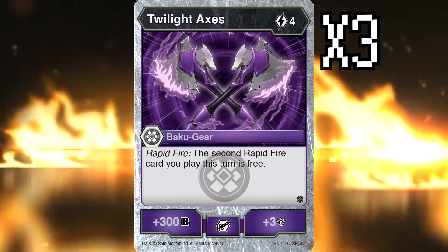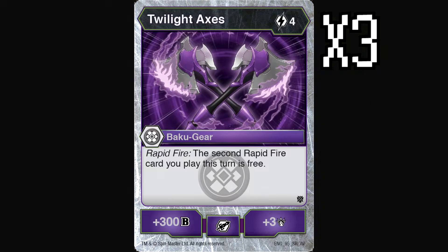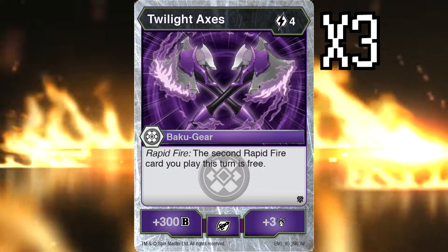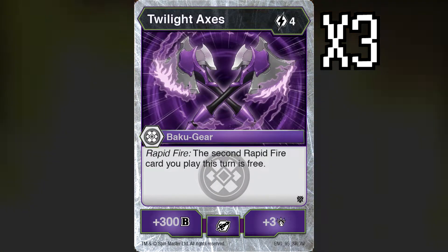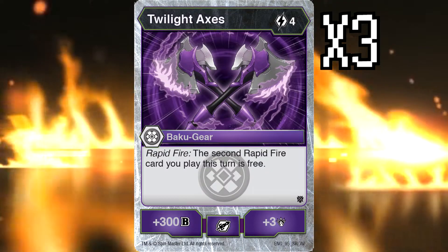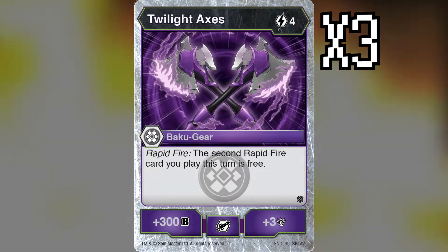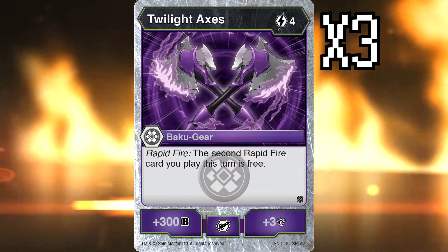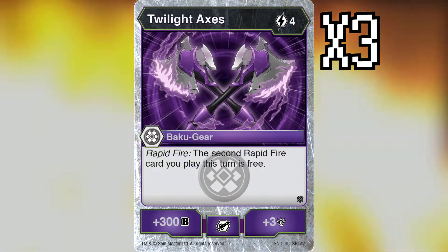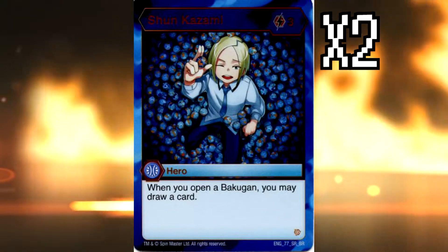For Baku-Gear, we only run Twilight Axes at three copies — the Rapid Fire Baku-Gear. It's a nice enabler for Nillious Maximus: it's normally four cost but you can get it out for two cost, and it's plus three B and plus three damage, meaning you get three more damage for your Might and Mac plays. The plus 300 B is permanent, letting you inch out a few more games where you don't have your Mac and cheese plays. Twilight Axes is a solid Baku-Gear and another Rapid Fire card, so you can get it out with Darkus Ash as well.